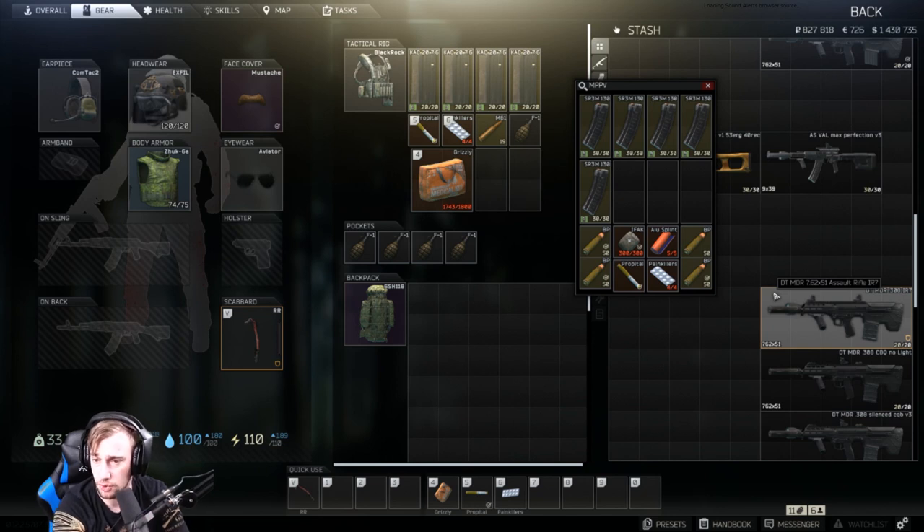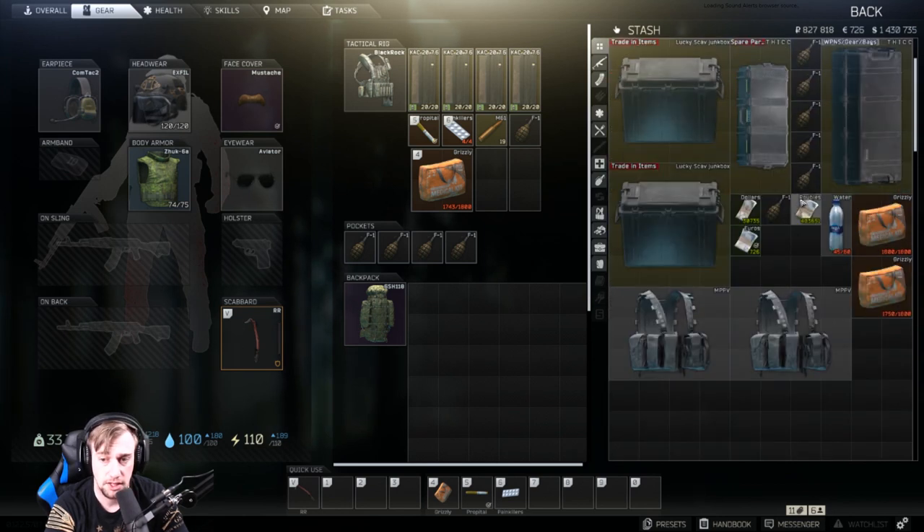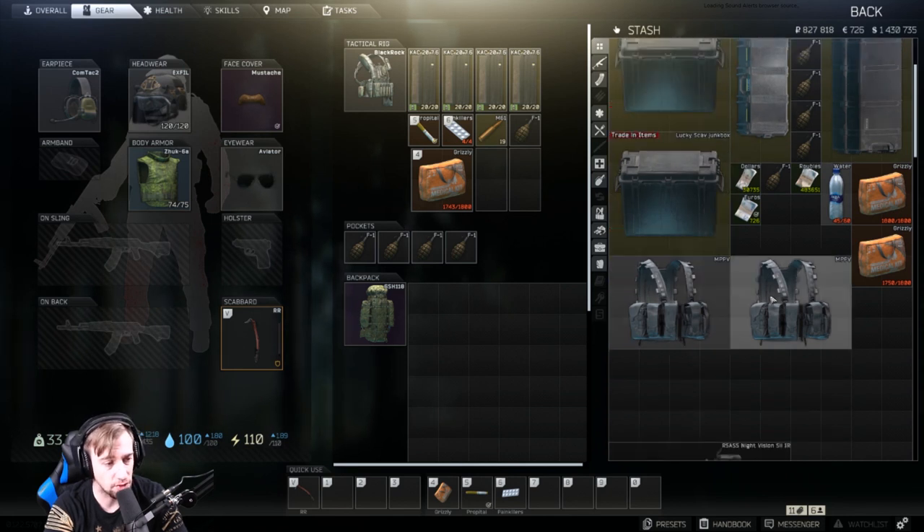When running the AS VALs on Customs or Shoreline, we bring an extra 200 rounds — usually five mags plus one in the gun. That's to deal with multiple players or multiple teams. If there's a team of five and then a team of three third-parties, I'll be reloading in the middle of that. I always reload before or while looting so I'm doing more than one thing at a time — searching bodies and reloading simultaneously. Always dump rounds back into your mags because you never know when the next engagement will be. Hopefully this is good advice, and you guys can use some of these weapons to escape Tarkov.